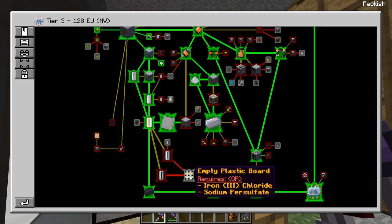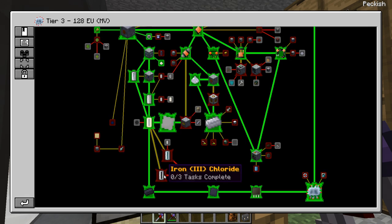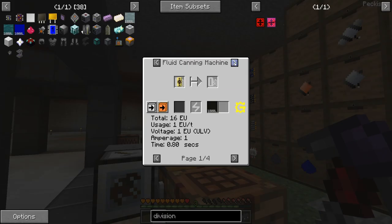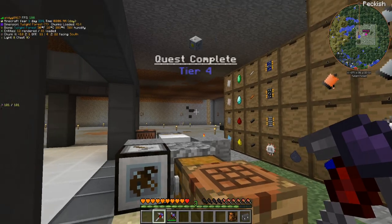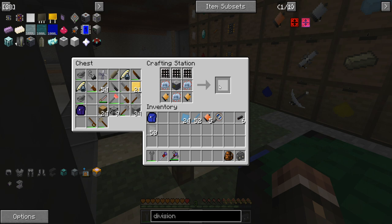We are going to need to make these empty plastic boards to make better circuits, which is kind of the goal of this entire episode. So we're going to need to start producing chlorine, and then we'll probably turn it into hydrochloric acid and then make iron-3 chloride — because that's made with a bit of hydrochloric acid, a bit of iron, and it's twice as efficient as sodium persulfate or whatever it is.